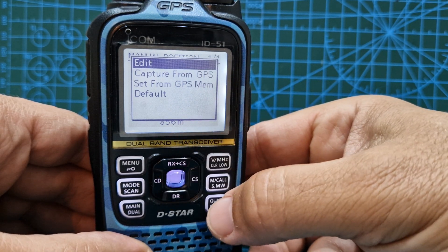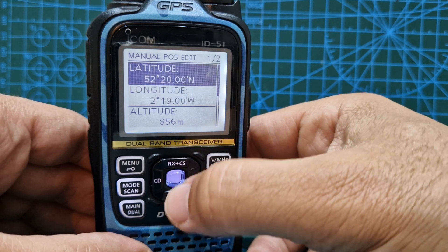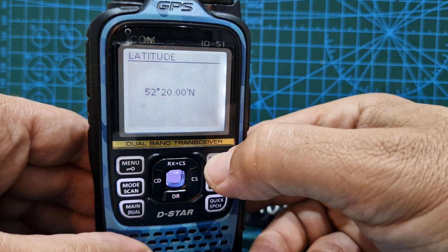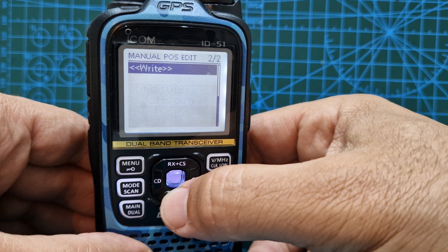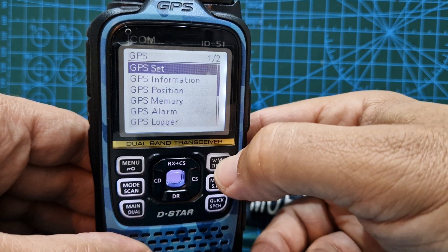So Edit, and then click Enter. You can change your latitude and you can select it or go back to longitude. And when you've done that, click right. And we've done that — so that's our position in there.